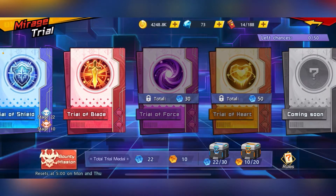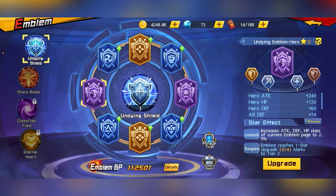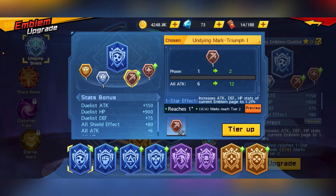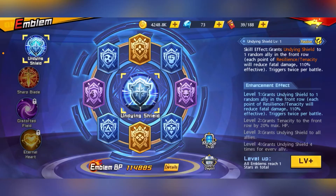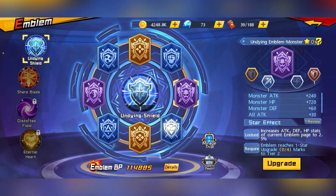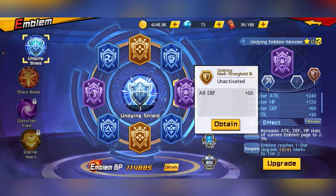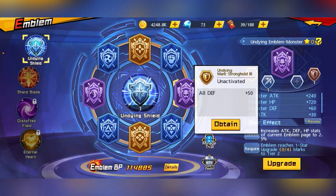For the emblems, it's made up of two parts: one is your emblem and the other is your mark. Your mark is your smaller stones over here. Take note that for increasing your emblem skills in the middle, you only need to star up your emblems — the level of your marks won't matter there.